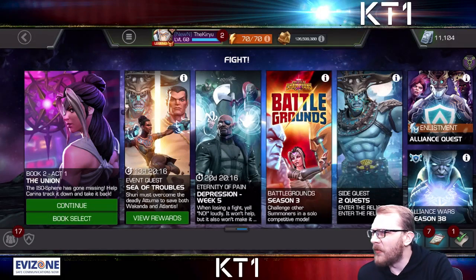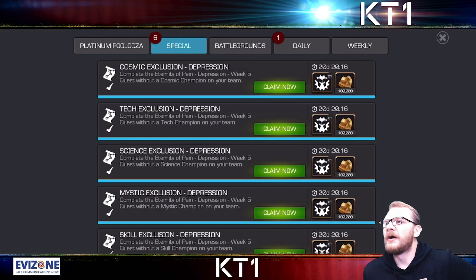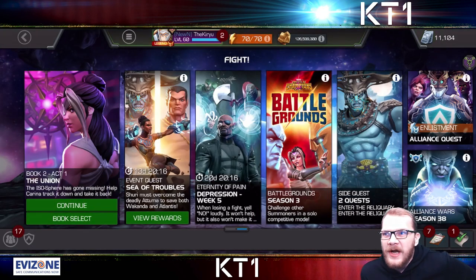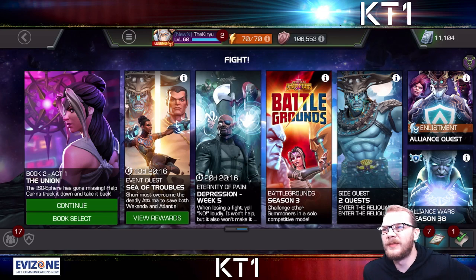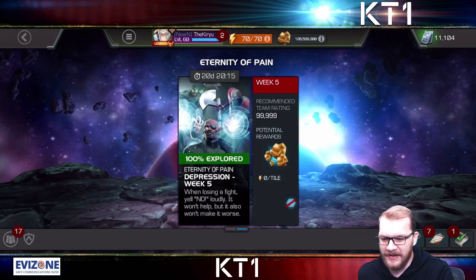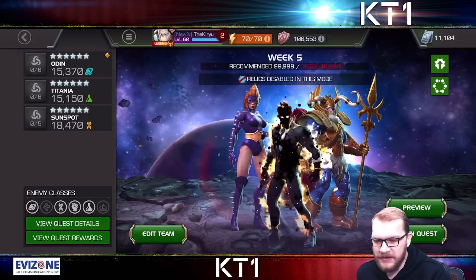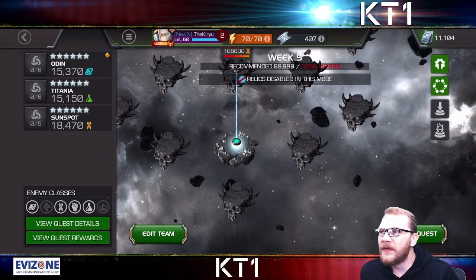Hello there guys and welcome back to the channel. Week five Eternity of Pain is here, and as always our solo objectives are based on classes. I'm not going to explain exactly how they work — I'm sure you all already know. Unlike my regular guides, I won't show an example of a solo fight. Instead I will do a very brief breakdown of each fight and show you the best options and team building setups, explaining my strategy to get all objectives done in two runs as a Paragon player, or one run as a Thronebreaker player.